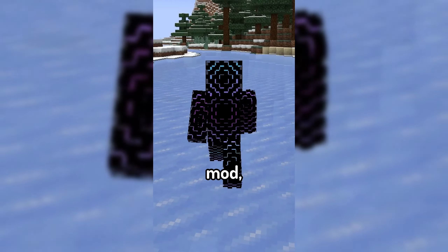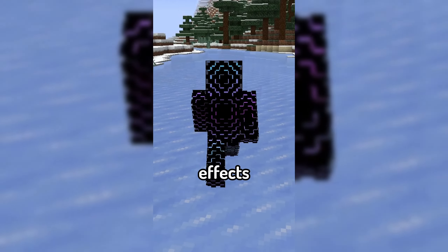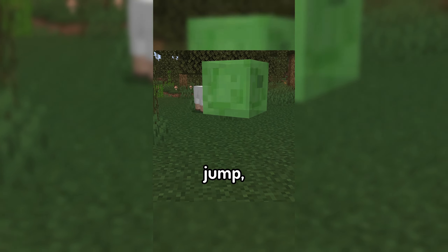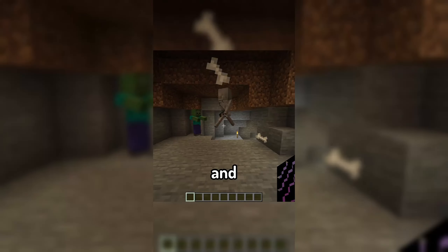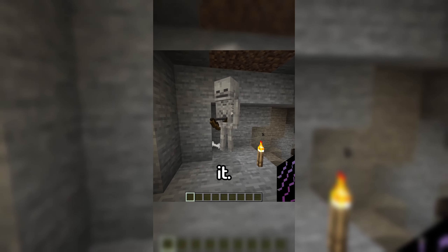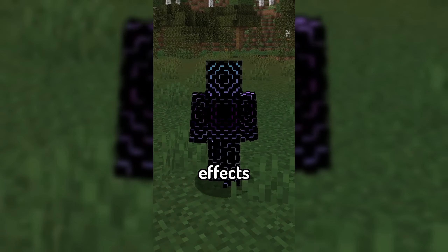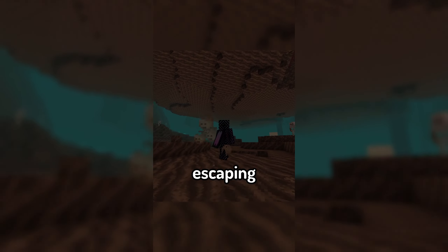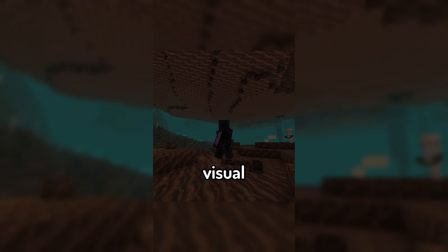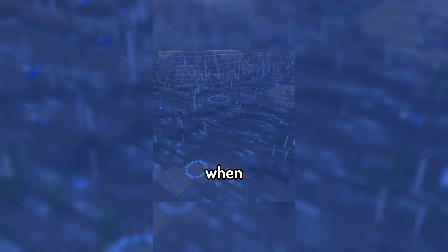There are two sides to this mod: effects added to mobs, and effects added to the world. For mobs, as a slime lands from a jump it will leave behind some goo, and now when you hit a skeleton, some bones will appear to fall off of it. When it comes to the world, some of my favorite added effects are the glistening particles on amethyst crystals, souls escaping as you jump on soul sand, and water droplet ripples on the surface of the water when it rains.